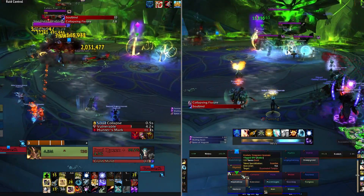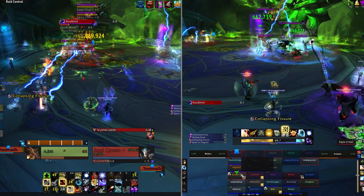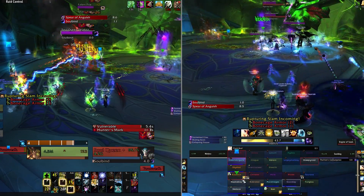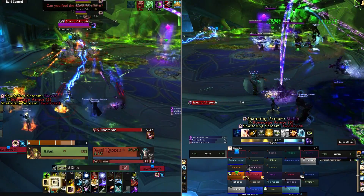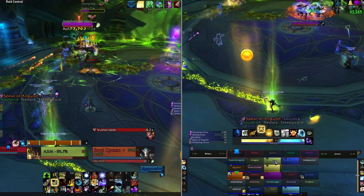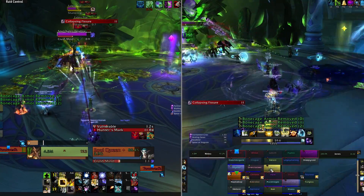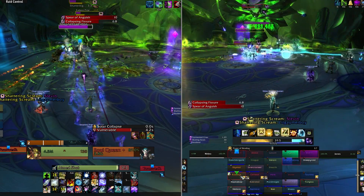This fight will have your raid split up to attack the boss from the Spirit Realm and the Corporeal Realm. You'll want to split your raid as evenly as possible, making sure to have one tank in each realm. The fonts around the room can transport you between the two realms, and if at any point either realm has no occupant, the boss will constantly deal raid-wide AoE damage. Any players standing next to anyone from the other realm will also start pulsing AoE damage, so make sure you stay apart.